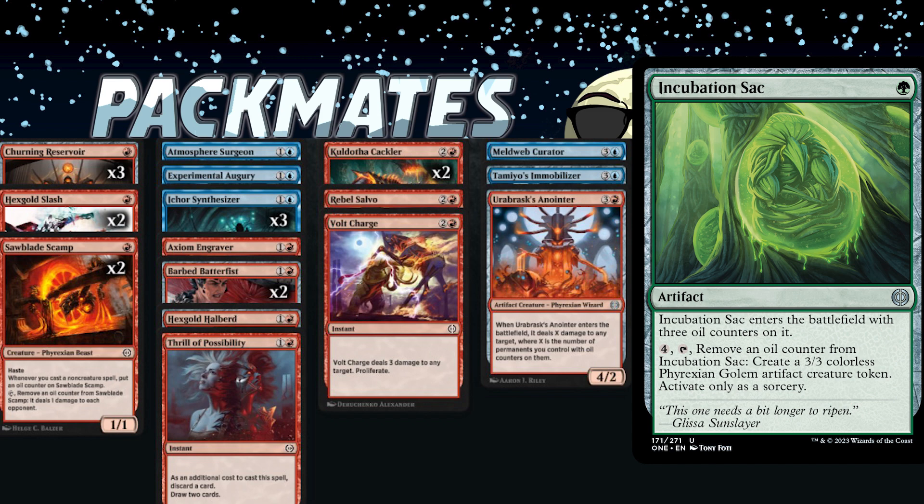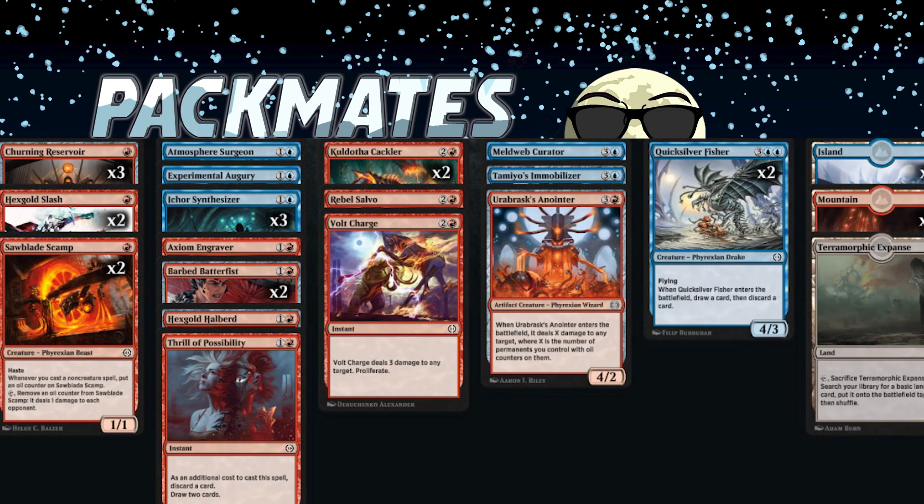That's a free combo for everybody listening — two one-mana artifacts and an entire board state. It's like that's all you do for the rest of the game: make a 1/1, make a 3/3, make a 1/1 — it's so cute.